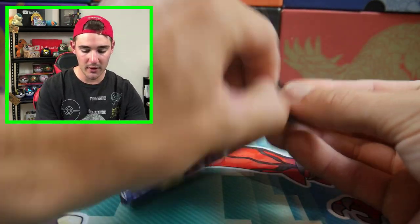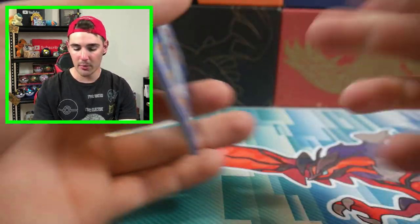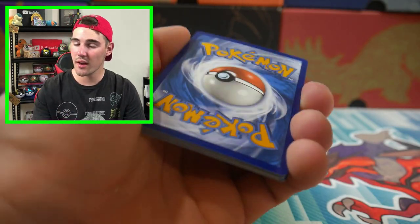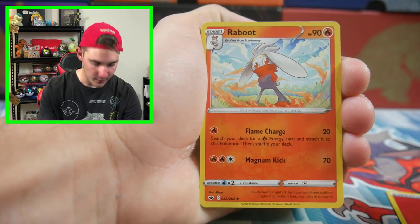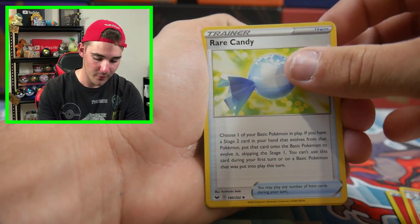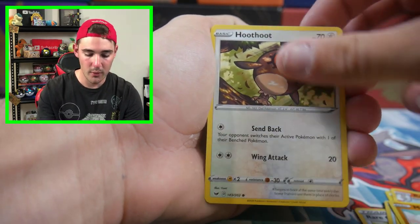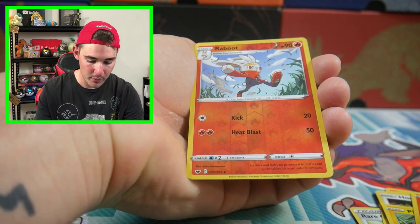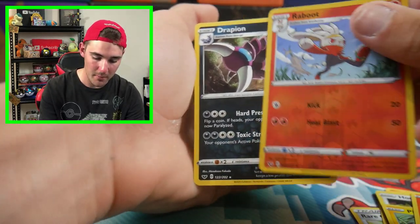Next pack — we have a Sword and Shield Booster Pack. Can we at least get anything in this opening? There goes the code. Let's say Leaf Energy, we're going to go with that vibe today. We have a Fire Energy. So we're not going to get anything in this pack because we can't even get close to the energies. We have a Rare Candy, a Lum Berry, Grookey, a Mudbray, Hoot Hoot, a Perchon, Vulpix, a Raboot, and a Trapinch Regular Rare to finish off that pack.